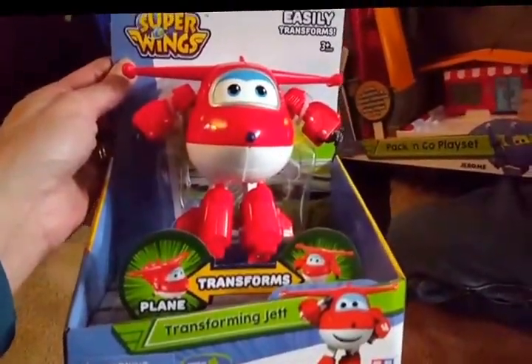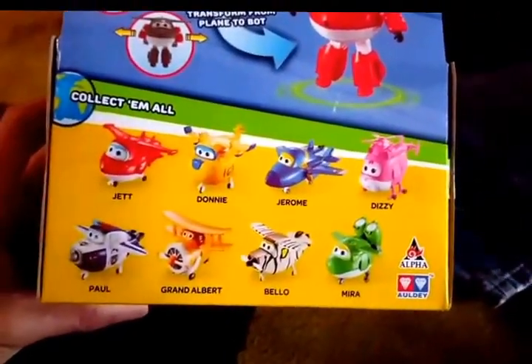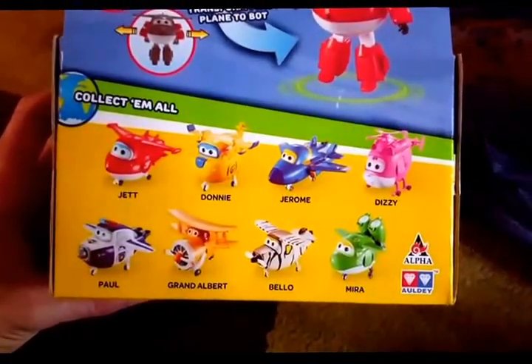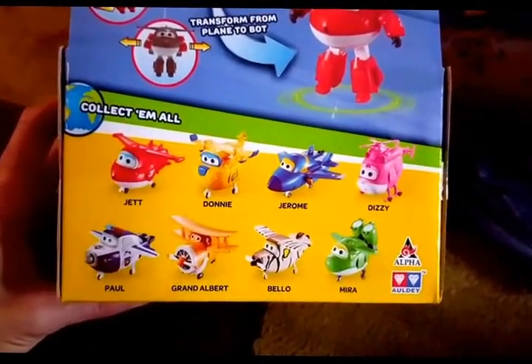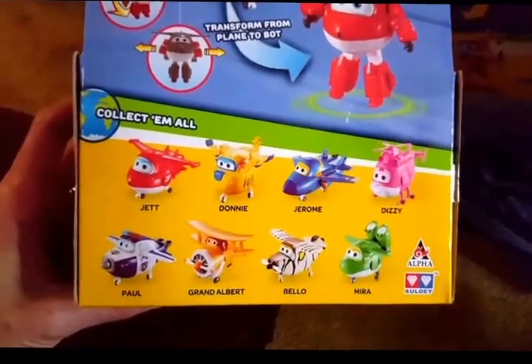Let's see what we got — Transforming Jet. He transforms into his little wings. Super wings! That's all the different characters there. Let's see where we can collect. We've got Jet, Donnie, Jerome, Dizzy, Paul, Grand Albert, Bello, Mira. These are the ones we got here — we've got Jet today, we've got Donnie, and we've got Jerome.